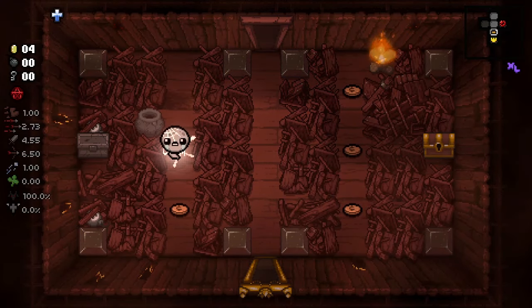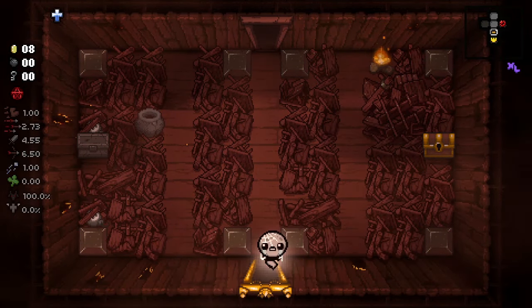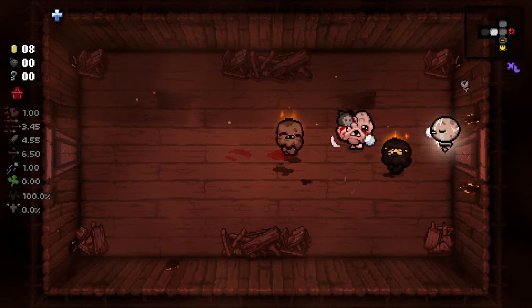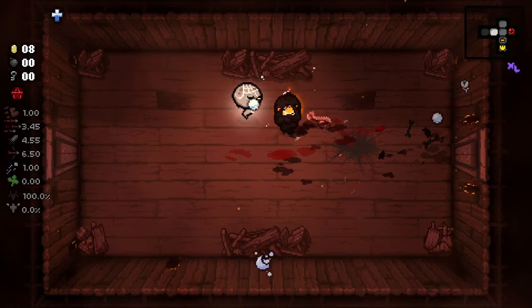Here's our first item room, as well as some money. What do we have? Eden's Blessing? Okay, that's actually pretty good. We got some tiers — we're gonna get an item on the next run. Pretty solid starting item.